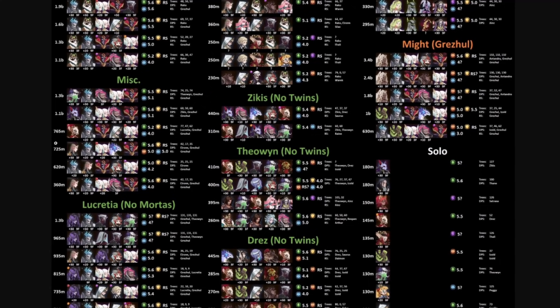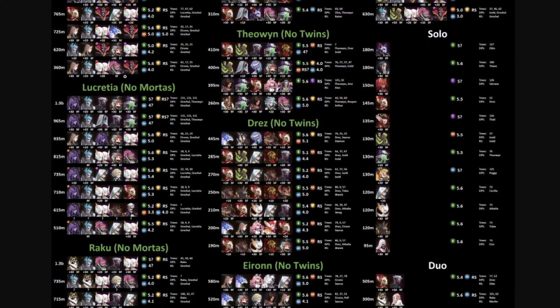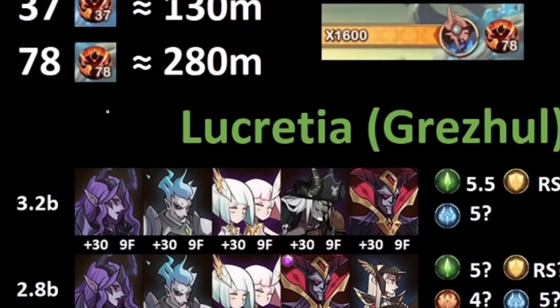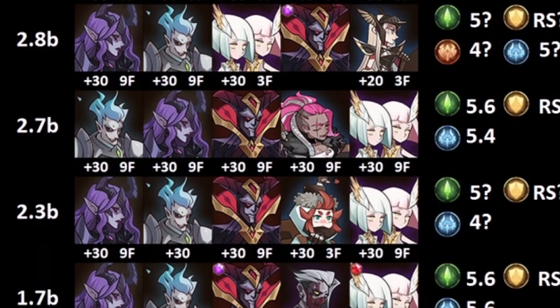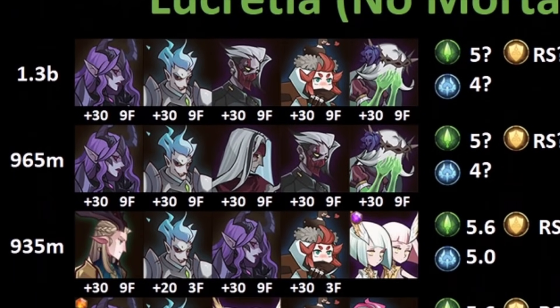Drez was a hero in some previous Abyssal Expeditions that was absolutely dominating when it came to progression. As you can see, we have a whole section dedicated to Drez and how effective he is within these comps — running without Mortis. So on the top we ran with Mortis, on the bottom there was no Mortis, going from 3.2 billion down to 1.3 billion. That really shows the raw power Mortis brings to team comps.